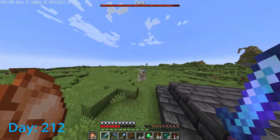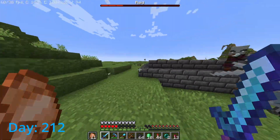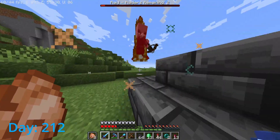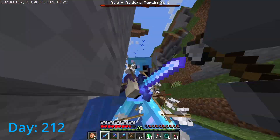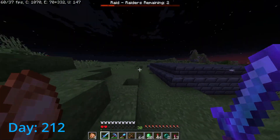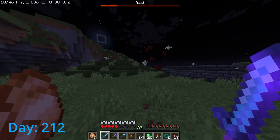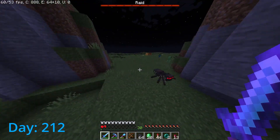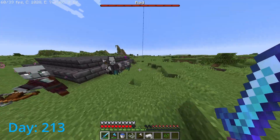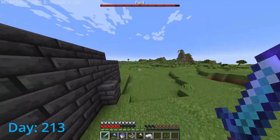Holy crap — iron golem, protect me! Vindicator down, and there is a totem. Oh crap, this is bad. The Ravager died! There we go — oh my gosh, I got him, let's go! It never ends. There's a Vindicator riding on a Ravager. Holy crap, they all have regeneration — there's four Vindicators and two witches. I'm gonna die.